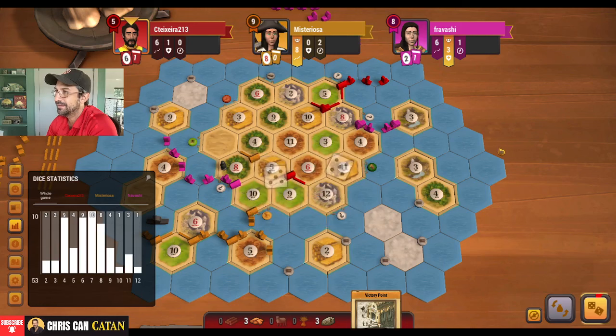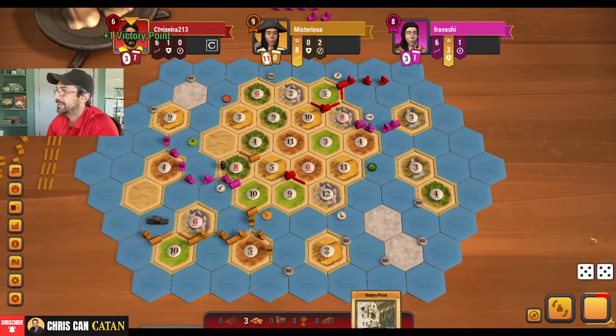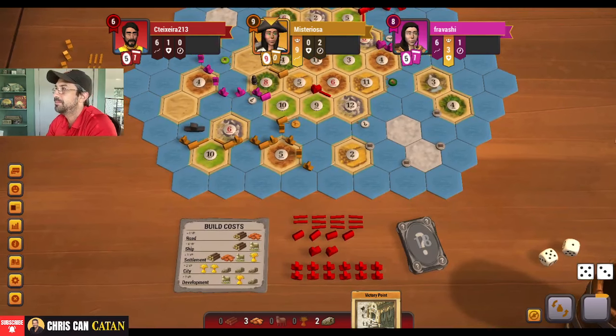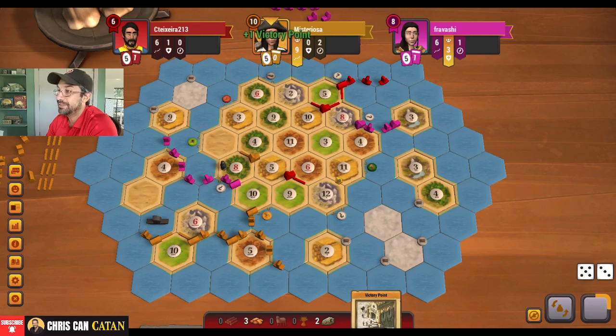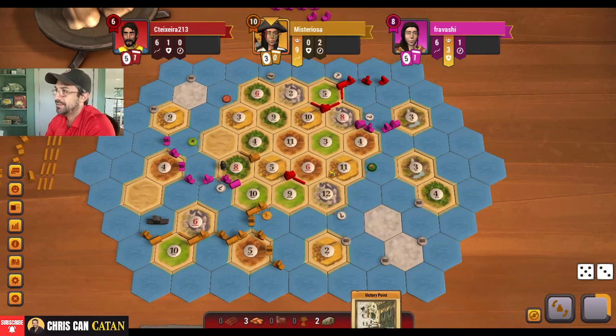Double cities here — we do get it. It's something. I just think it's too late. As long as pink here — pink really isn't going to have much of a problem, especially if they get their city, then I think we're really like the odd man out here. They do get their city — plot thickens, my friends. Another six — got to keep on scrapping by here. Nine.